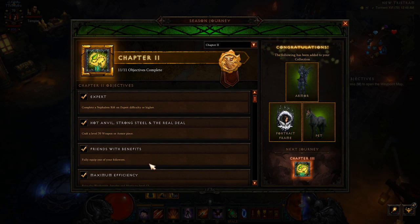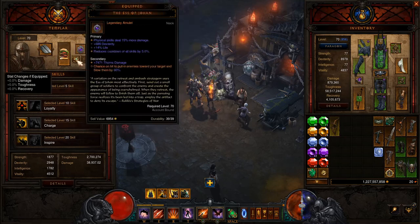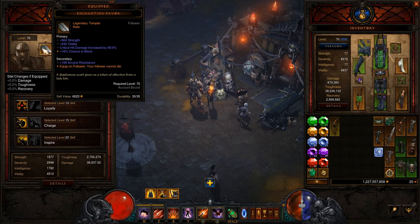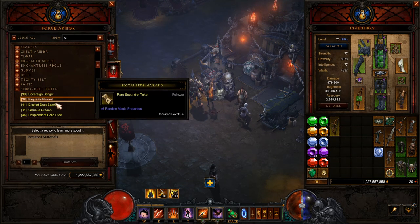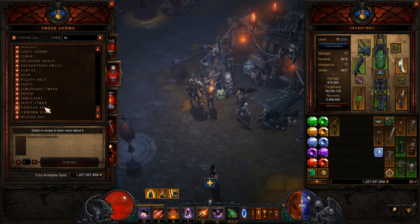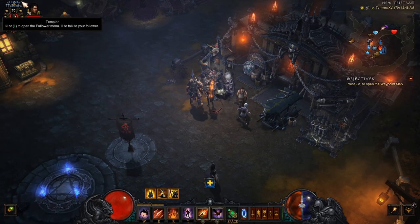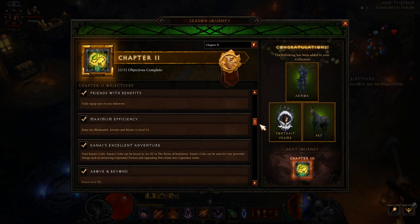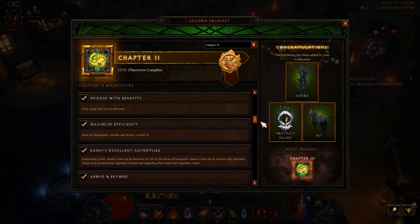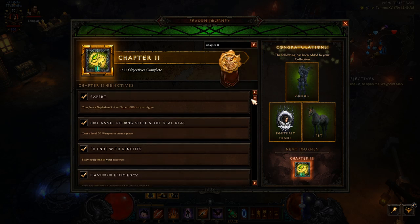Next is to fully equip one of your followers. Open your follower and equip items — you can give a ring and then instantly take it off if needed. The only thing you might not have is the relic for your specific follower, like the Templar relic or Scoundrel token. Next, raise the Blacksmith, Jeweler, and Mystic to level 12 — same process as before, just max them out.